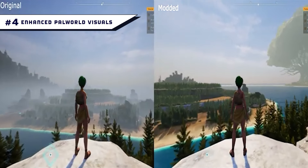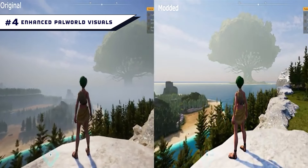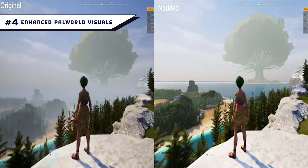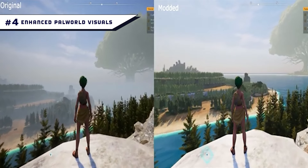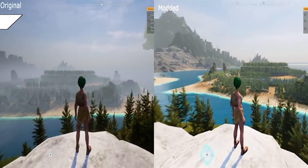Number 4: Enhanced Palworld Features. The Enhanced Palworld visuals mod does exactly what it says — it removes some effects like fog and increases others, sharpening the environment, improving the view, and enhancing the overall visuals of the Palworld game.